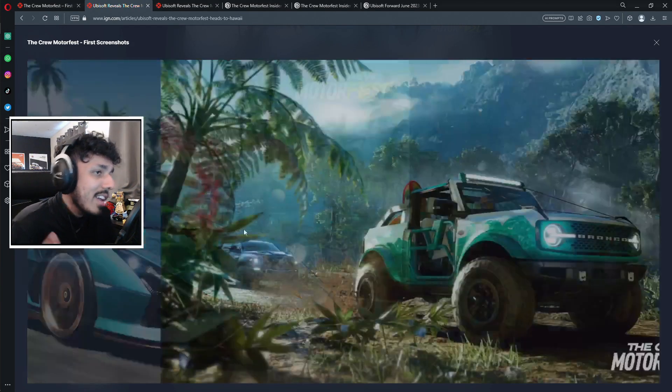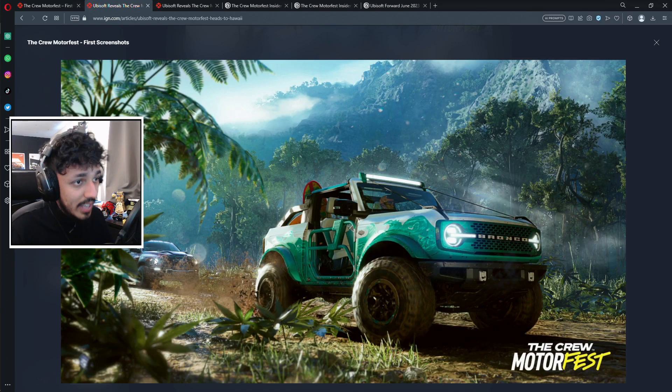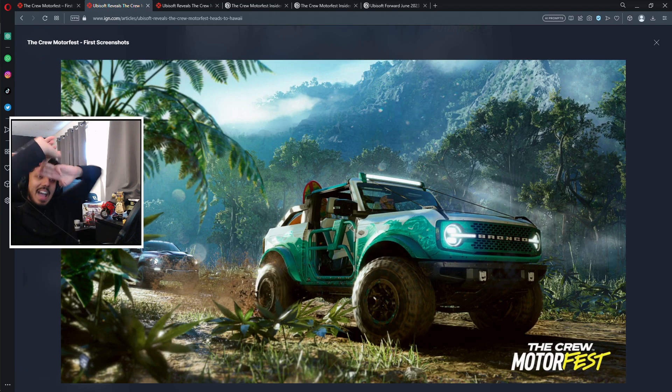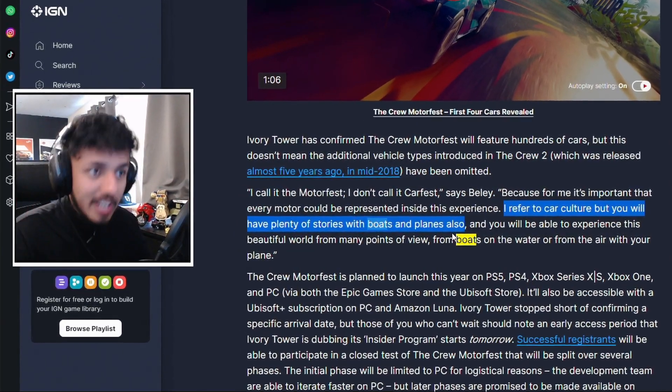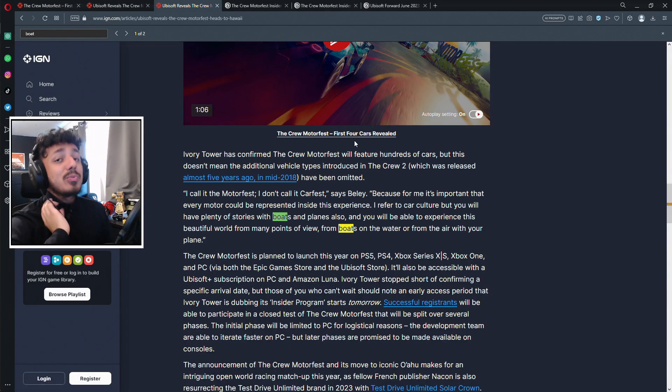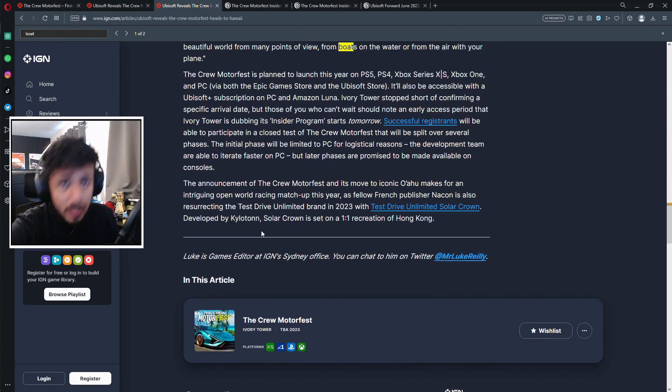In the promotional set of images they released, one thing people didn't notice straight away was that in the image with the Bronco you can see a RAM TRX, confirming it as a car in Motorfest. So that's Bronco, Bronco, Urus, Sián, and Cobra — five cars — with the TRX as the sixth. Boats and planes are also confirmed, and both are plural, so that's a minimum of two boats and two planes, bringing us to 10 vehicles total.